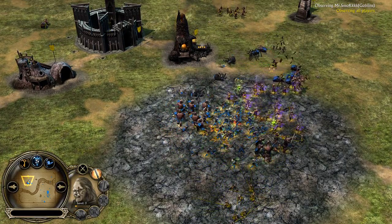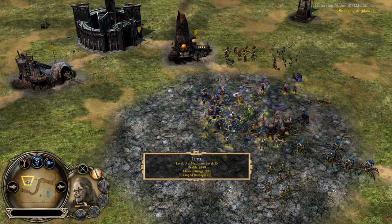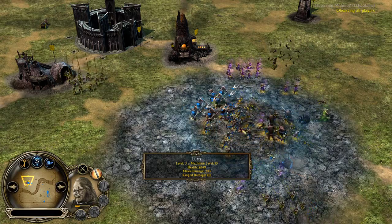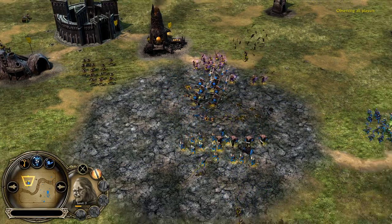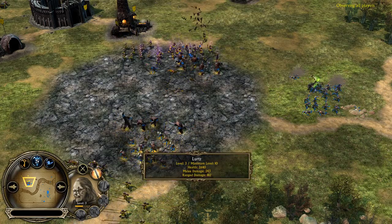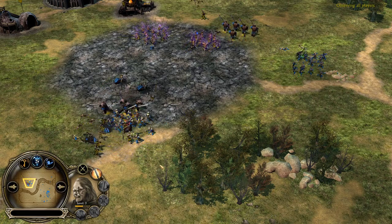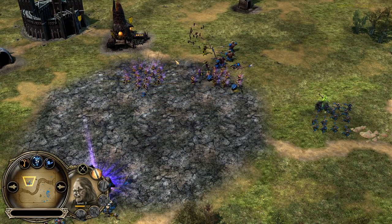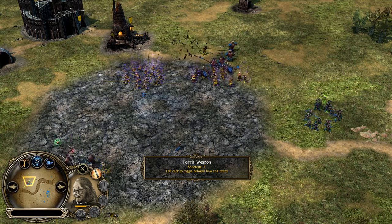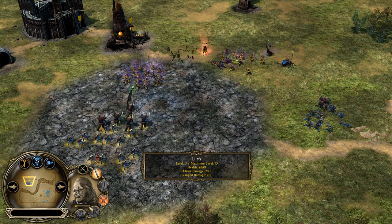We have now Lurtz on the field, almost level 3. Azok is also here — gotta be careful. Once Lurtz hits level 4, Azok will be in trouble. Because with level 4, Cripple will be unlocked, and that means Azok won't be able to move anywhere. Then you can just pull off the Swords, use the Carnage and take him down. And yeah, he's gonna hit level 4 pretty soon. There we go, level 4. Killing those Spider Riders — like mentioned before, they are giving you so much experience. Now you can just Cripple him down, put on the Swords, use the Carnage, buff your damage by 200%, and take him down.